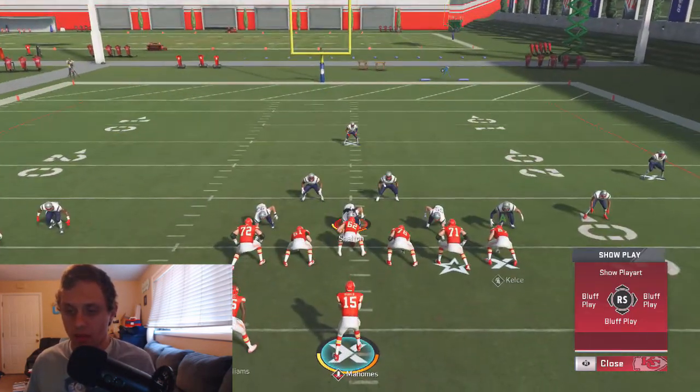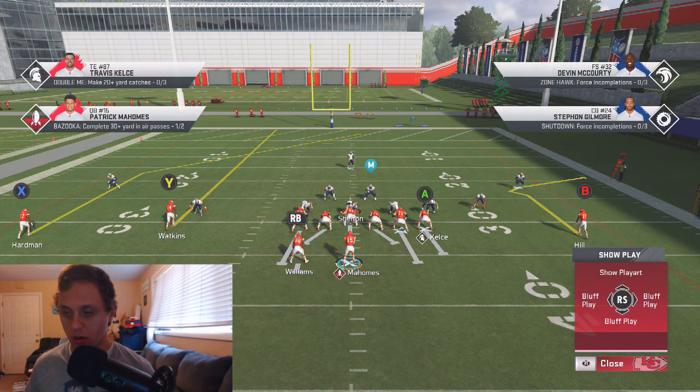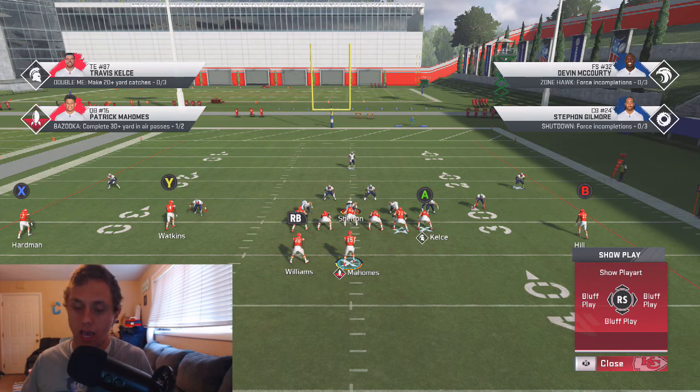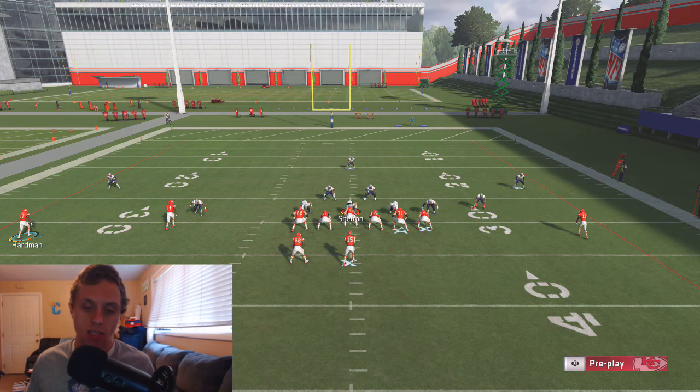With the setup on this, what we're going to do is go ahead and max protect and streak Y. That streak is just to hold the middle third inside and pretty much make him cheat to the inside and allow this deep post to get over the top. It's also important that you guys have speed.